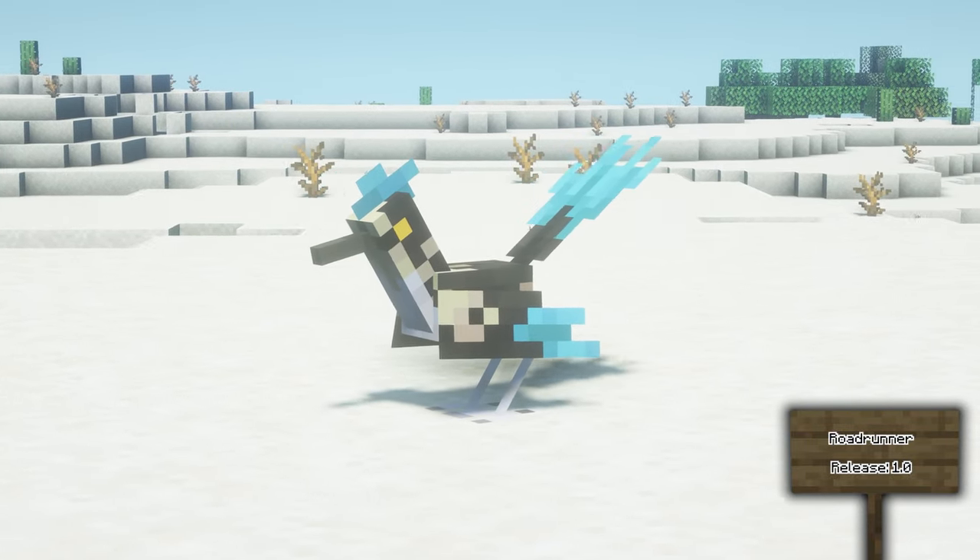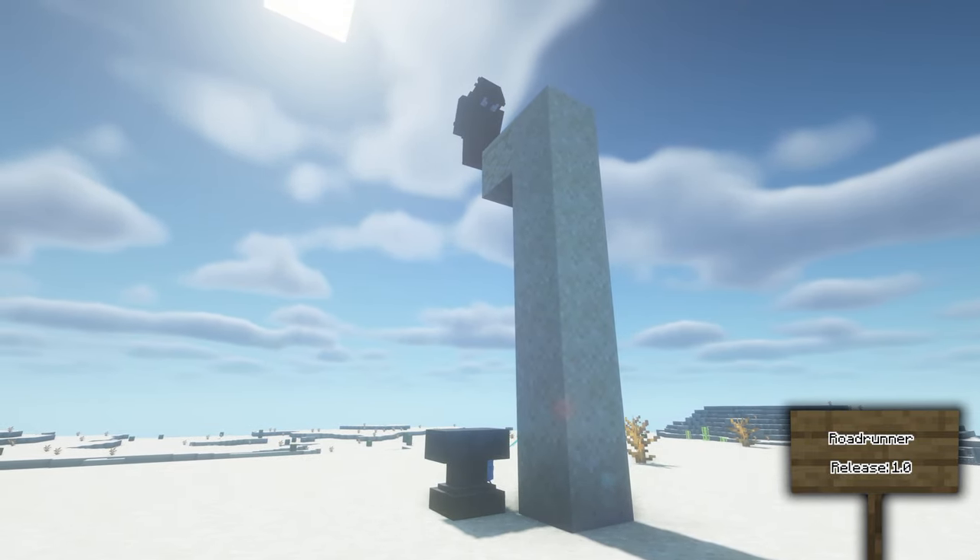There are a couple of little easter eggs with these creatures: if you name them Meep you'll get a different skin which may look familiar to you. Another thing is that you can't kill the Roadrunner with an anvil.